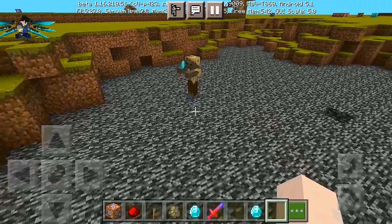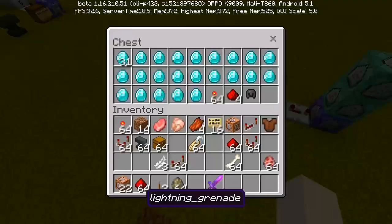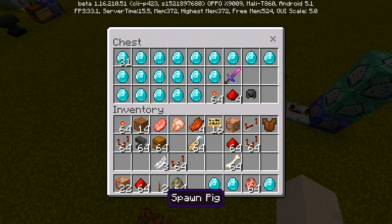Did he just grab my Lightning? I can't actually hit any of it - he's just going to grab my Lightning Grenade. He's just going to keep grabbing my items. So I'm going to have to test it out on a pig instead.